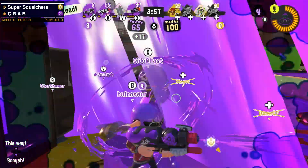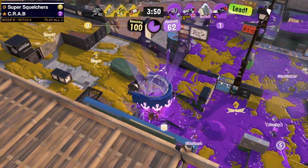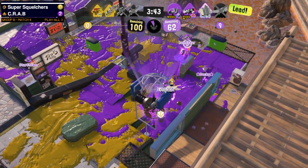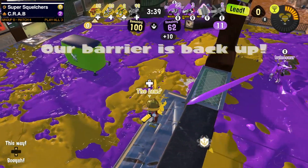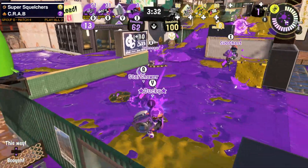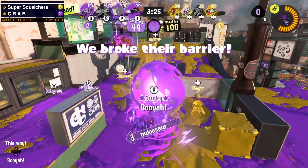The important thing on the side of Super Squelchers — even though Crab is still not letting up on the aggression, that first push of theirs to not get below 60 is sort of key. When you're making that first push, you really want to try to get below 60 points, because just getting 40 points for yourself — they still weren't able to make it below 60. Just two power Clams in and another single Clam will get the other team the lead.